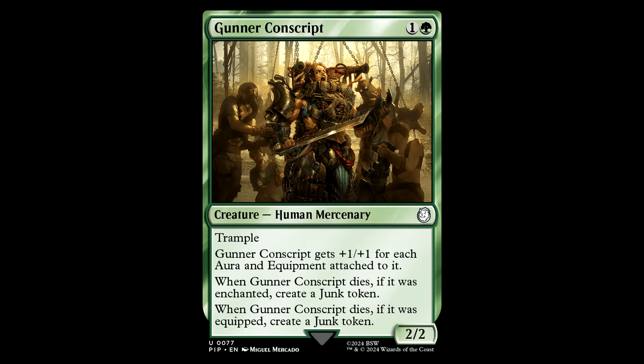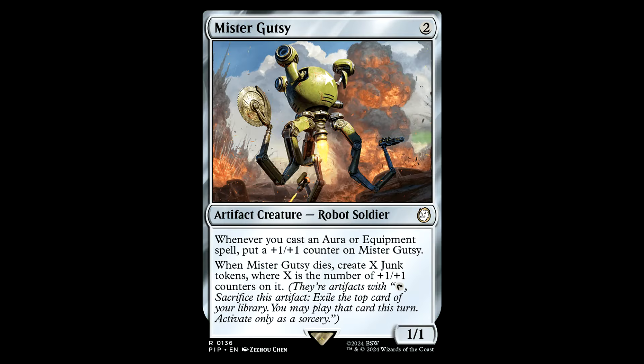Gunner Conscript — I like this card. One and a green for a creature, Human Mercenary, it's a 2/2 with trample. Gets +1/+1 for each aura and equipment attached to it. When it dies, if it was enchanted, create a junk token. When it dies, if it was equipped, create a junk token. Interesting art — looks like those poor models at Fashion Week, just getting strapped into some abomination.